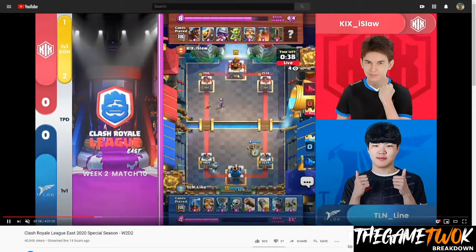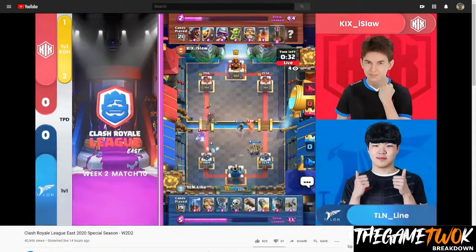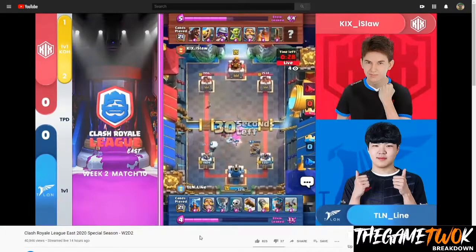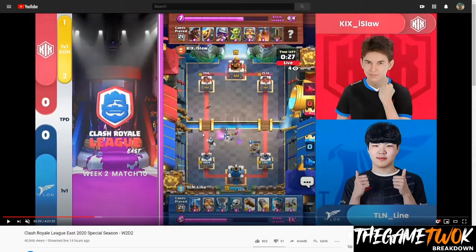Here comes the Musketeer being played a little bit closer, and Knight is going to answer this Exbow. Here comes Hog again — and this was really the play of the game. Instead of Tornadoing to the King Tower, they Tornadoed everybody to the center, kept everybody away from the Exbow, where Exbow can do some damage to everybody. IceWiz is safe and healthy. That was the play of the game.